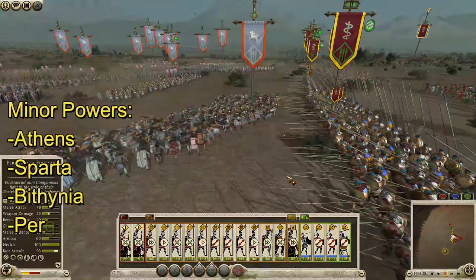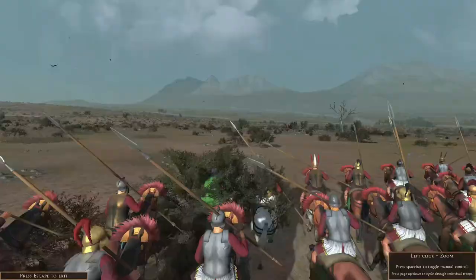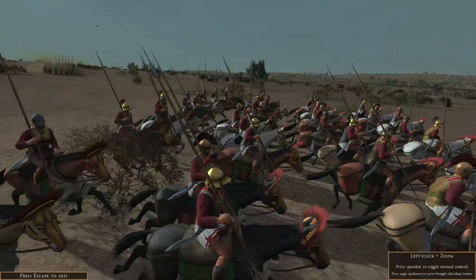Athens, Sparta, Bithynia, Pergamon, and the Aetolian League represent the underdog powers who predictably have more challenging starts. Pergamon is the newest addition to the playable faction lineup, and it comes with its own unique mechanics and quirks.